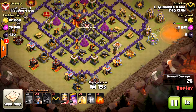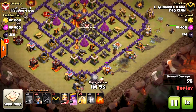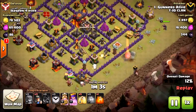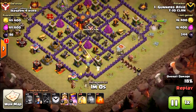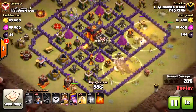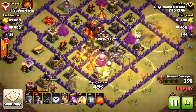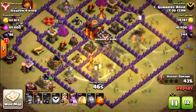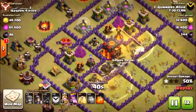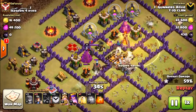I drop the miners on the southeast side of the map and once again they push uniformly throughout the base. There's no golem this time — I have the queen pushing along the northeast side and my king pushing along the southwest side, cleaning up buildings outside the walls as the miners push through the middle. My opponent again has their inferno tower set to only one target, so the miners push through and take out the inferno towers along with the rest of the buildings pretty easily.